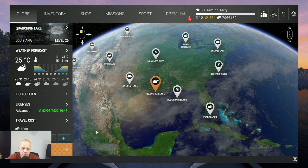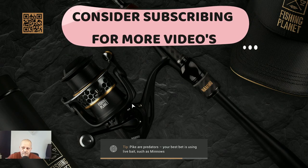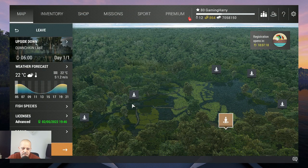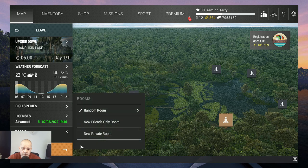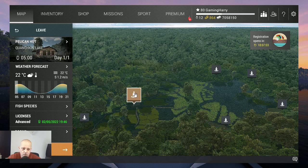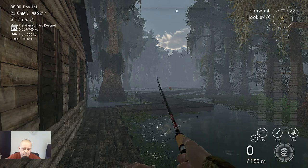Let's travel to Quanskin Lake and I'll show you where I fish. We take a private room — we like our privacy. Here is where we're going to fish: at Pelican Hut. Well, that's not exactly where we fish — that's where we start. Let's go.